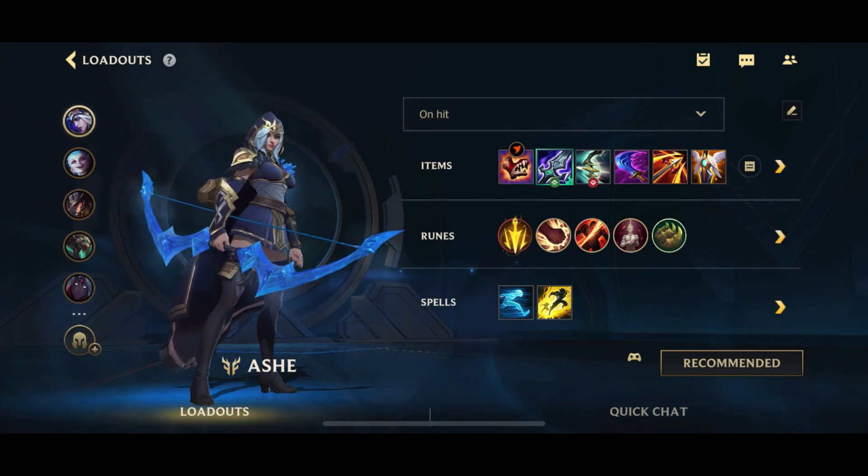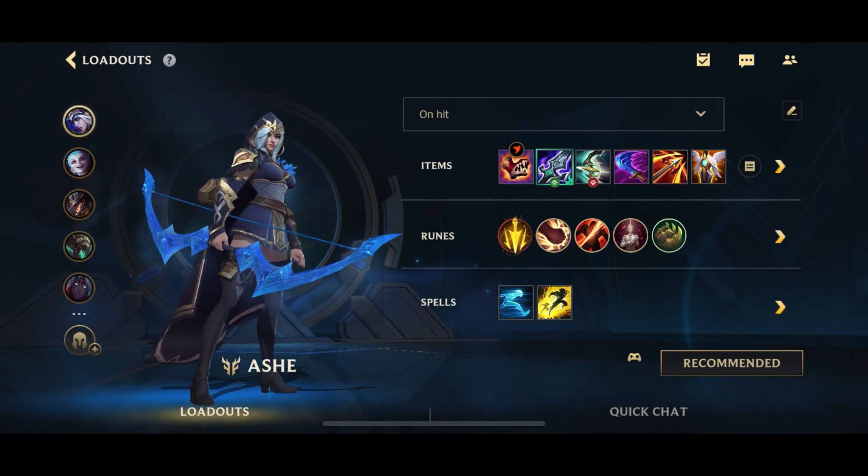For Ashe, I do believe the best build currently is going to be the on-hit build. The on-hit items are really strong, and of course Ashe is pretty middle of the pack in terms of ADCs — I wouldn't go so far as to say she's strong, but she's alright.